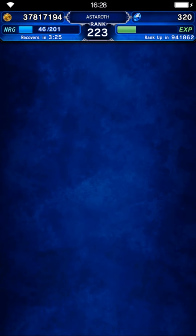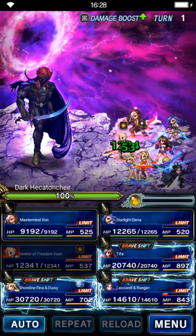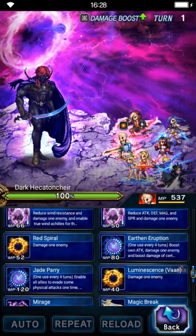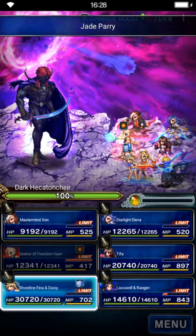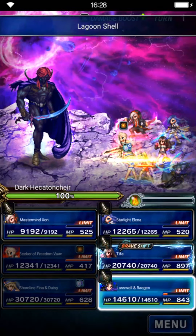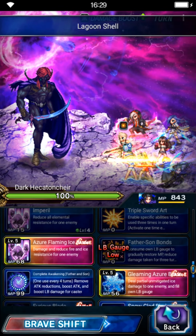Another thing I forgot to mention: you don't need any status protection because the boss doesn't have any status attacks. Because we're doing a 3-turn kill, we have a lot of free turns. Let's start with turn 1 — use Jet Parry. For Shoreline Fina and Daisy, use her cover and Lagoon Shell for 100% earth and dark resistance. For Last While A Legend, we need to fill their limit burst as fast as possible, so we use their eye attack 3 times to fill the limit gauge. Starlight Elena will triple cast — use Lock Over 4 to imbue herself and increase elemental attack, and use 2 of her cooldowns. One of her cooldowns decreases light resistance by 130%.